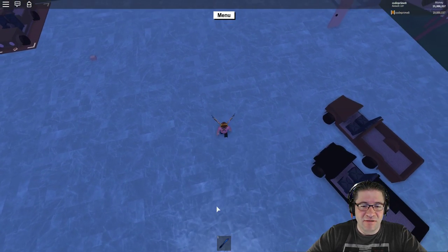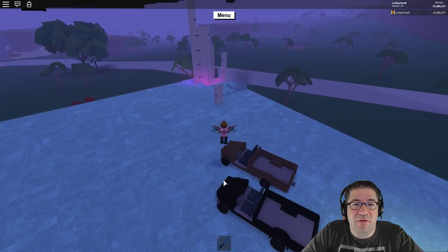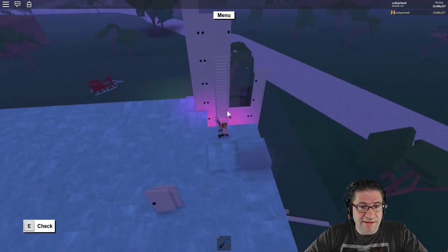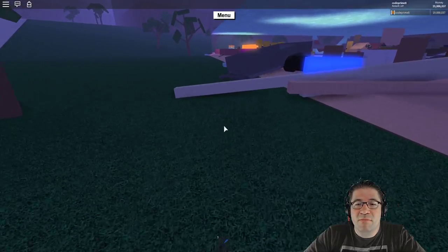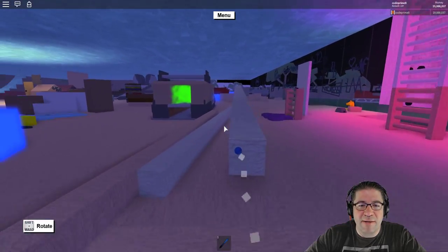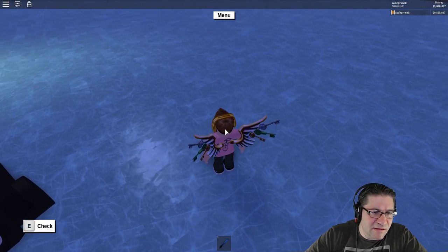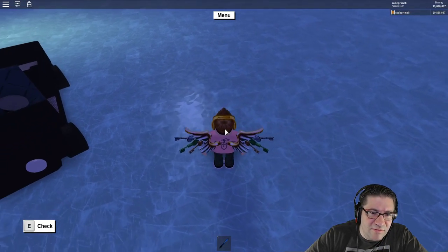I noticed this weird shine happening when I was playing on my base. I'm on a private server, just kind of hanging out. I wanted to come and get this thing done because it's been sitting here staring me in the face like, 'Come on, Code, when are you going to finish the build?' I'm going to make time tonight to do this thing. But I noticed this cool little shine — I think this might be the new update, the reflection lighting. I mean, that is awesome.